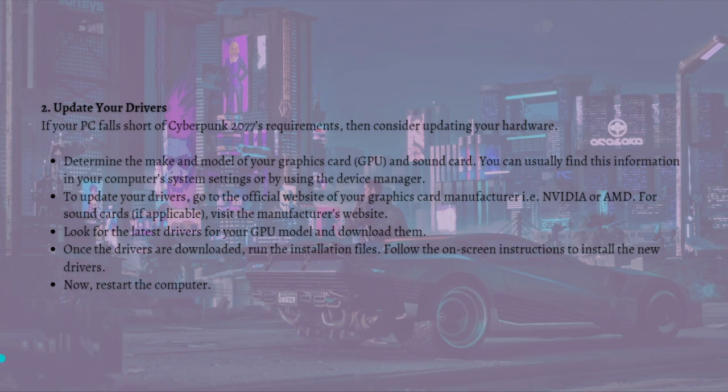To update your drivers, go to the official website of your graphics card manufacturer, like NVIDIA or AMD. For sound cards, visit the manufacturer's website. Look for the latest drivers for your GPU model and download them. Once the drivers are downloaded, run the installation files and follow the on-screen instructions to install the new drivers.